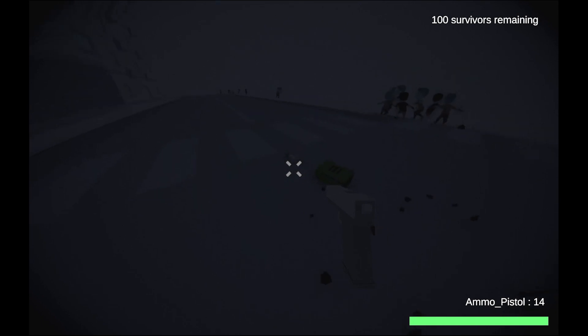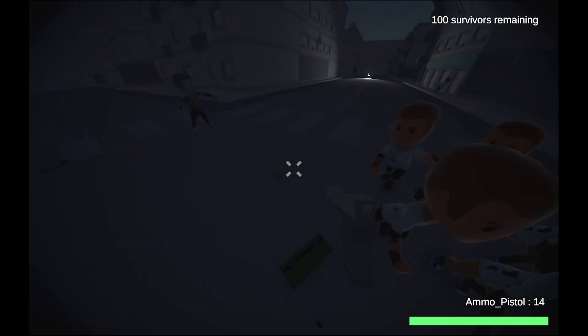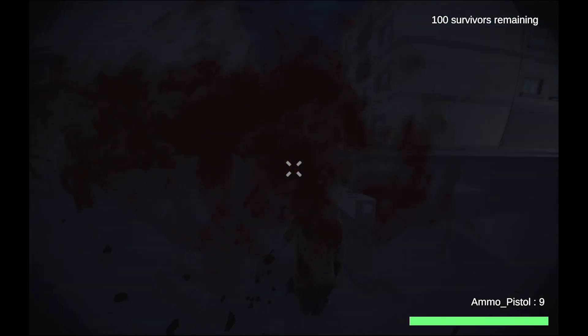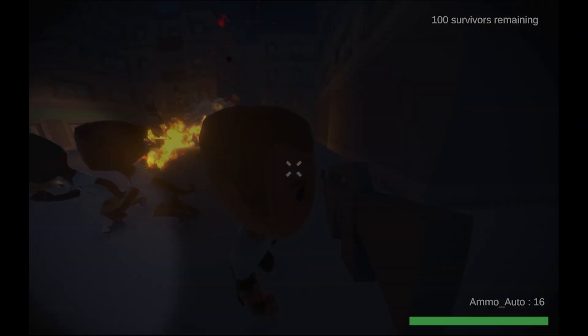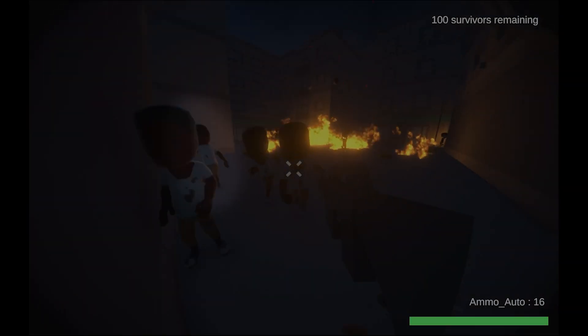The survivors you help up are infected, and after a while they will bleed out, die, and become a zombie. So to prevent that, you need to collect these syringes with the cure and use them on the infected survivors. Infected survivors can be hard to spot, but if you look closely, they're the ones with the limp when they're running.